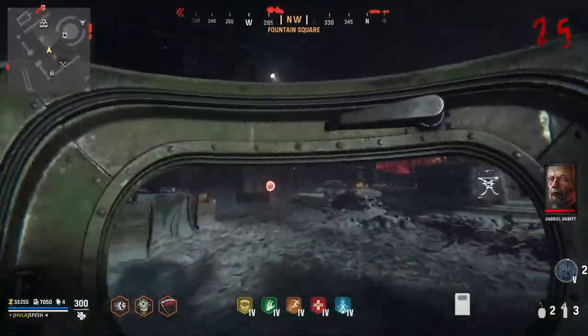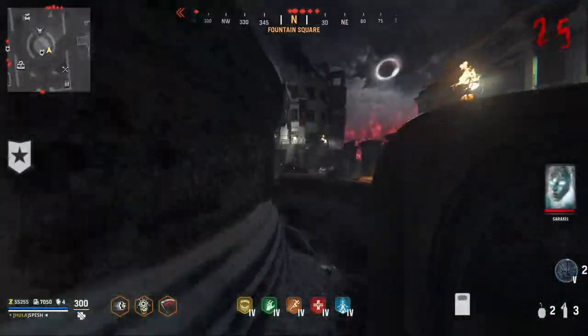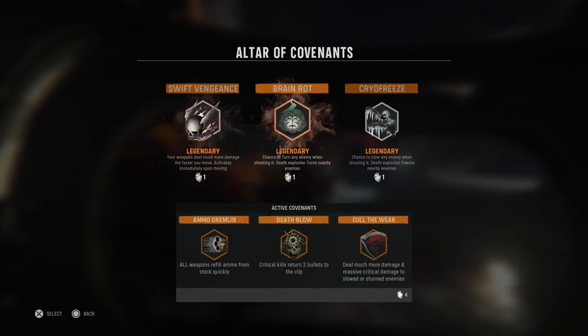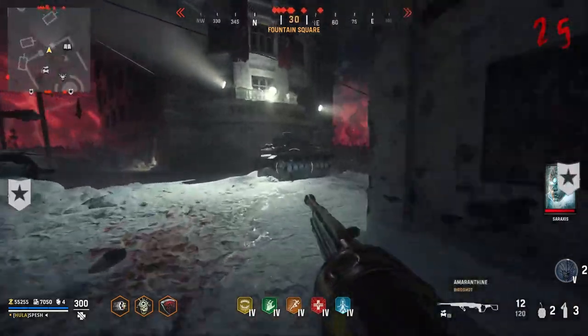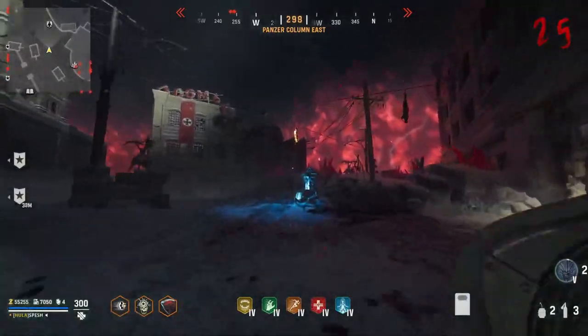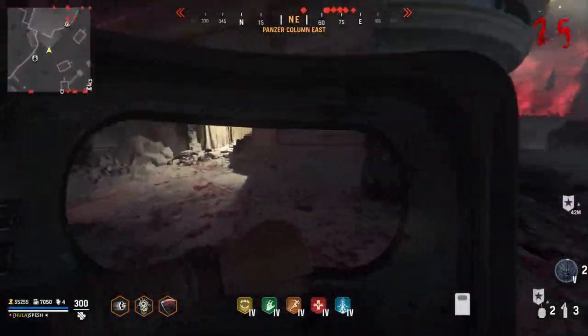Unfortunately, you cannot pack-a-punch the Shield, so you're going to have to hope that you can get something like Blood Lust out of one of your Covenants. Blood Lust, in the end, isn't even going to help you that much with the Storm Kriegers or the regular Zombies for that matter, because of just how freaking slow this thing is.